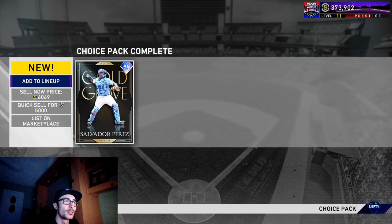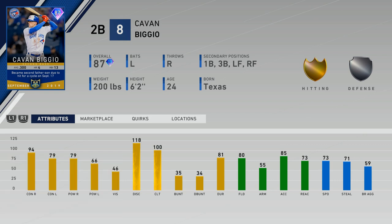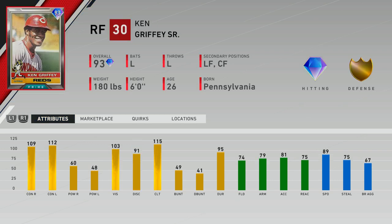Let me hide the face cam so you can take a look at these attributes. This card is alright — I'll definitely unlock it by completing the Father's Day conquest map, but I won't necessarily use this guy unless there's an event for Player of the Month cards requiring that team build. This Ken Griffey Senior card is pretty good: 60 power and 48 power isn't the highest, but he has great contact, decent fielding, and 89 speed — kind of a Tony Gwynn style player with less fielding.